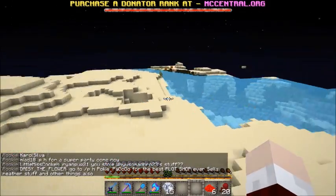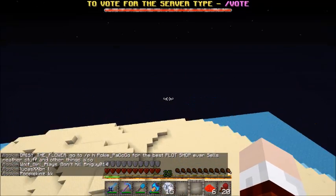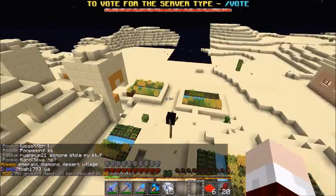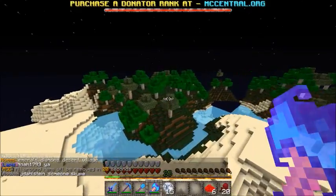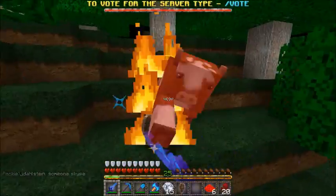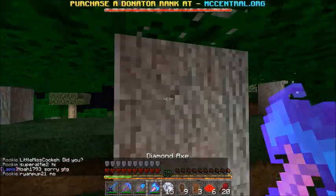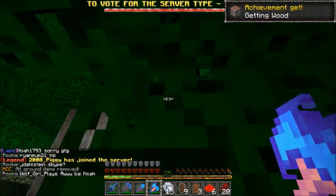Actually, I think one of my homes might be next to a plains biome — my village home. Was this one next to a plains biome? Yes, here we go — I can get some good wood from here. Perfect, cows! Just what I wanted. There is a piece of leather.